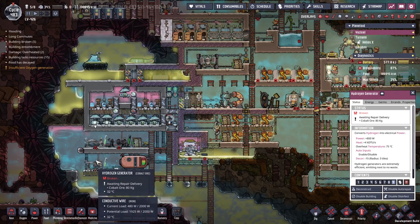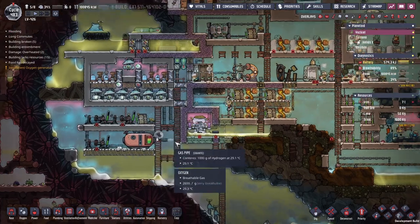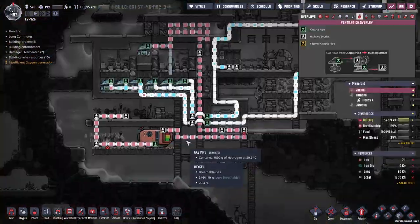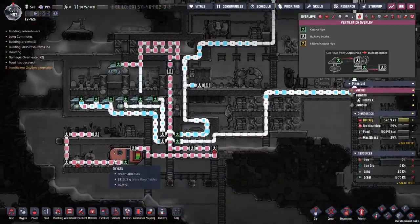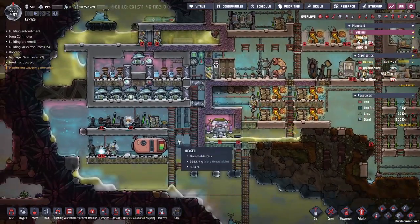Basically, all that needs to happen here is we need to find some cobalt ore, which shouldn't be too difficult at all. I think we are in the middle of watching this go down. With the filters that we put in place last time — there's my filter, it's up here — we should be able to keep this nice and clean now.